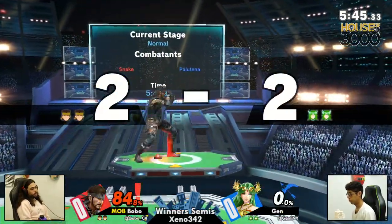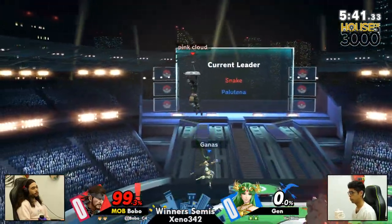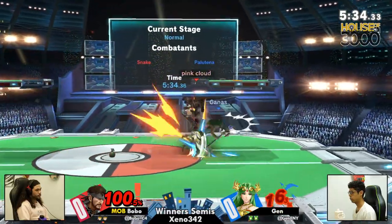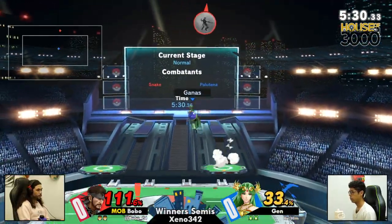Controlling with that up tilt, finding the kill on Jen. But Bobo still finds himself at 84, now 99. Just missed that back air. Bobo just kind of fades back to the right, setting up the grenades, rolls away. Low profile is the forward option. And the C4 is still there on the platform — he's not going to try popping that, just needs to get back. Grenade actually not helping him here.